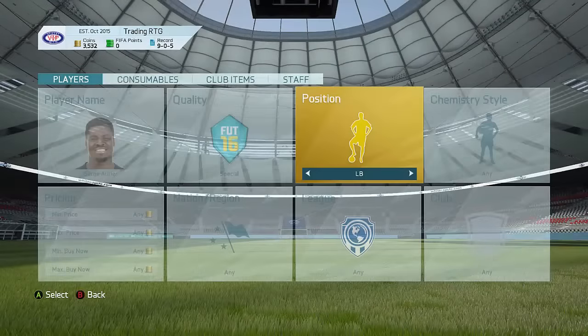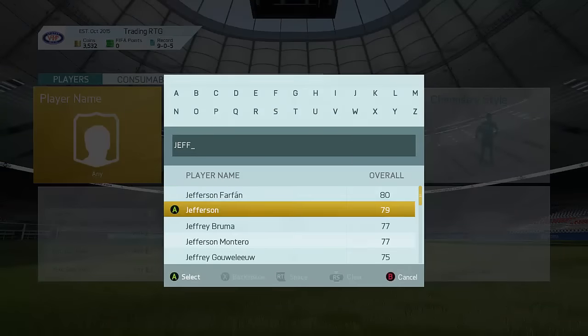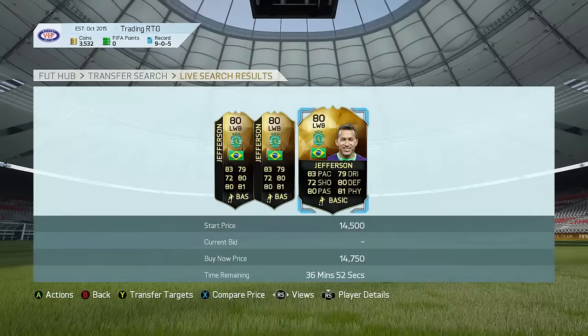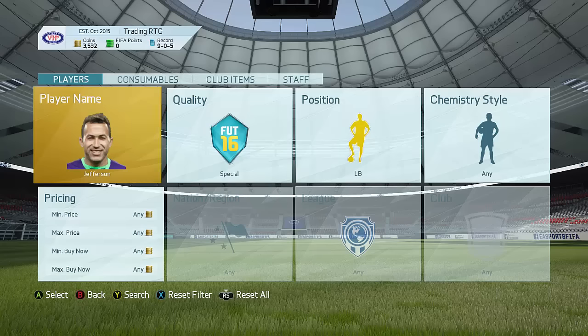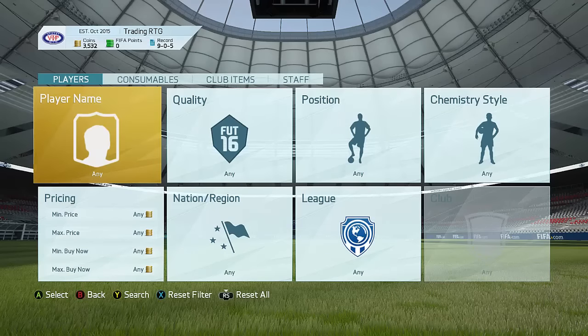That is pretty much the method right there guys: convert inform right backs or left backs to another position, pretty much a wing back, and this is going to be working so freaking well. Go find a left back - this guy is going for like 19,000 coins as a left back. Have a look at left wing back - try to get him in left back for maybe like 10,000 coins and try to sell him for like 12,000 or 13,000 coins. Definitely go with right backs or left backs that do not have a wing back card on the market - those are the ones that usually sell pretty quickly. Convert left backs and right backs to wing backs and sell them for more - easy as that, and you guys can make some decent profit, especially if you sell them overnight.